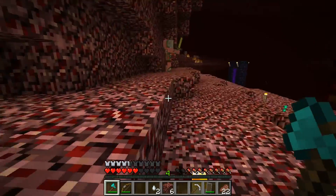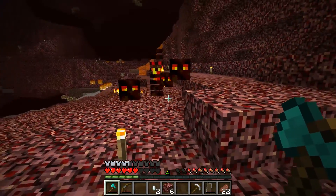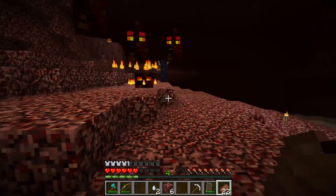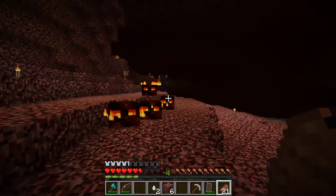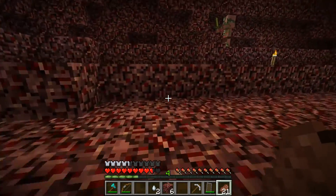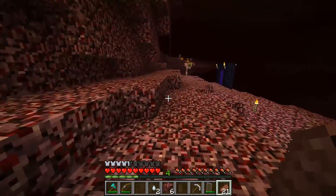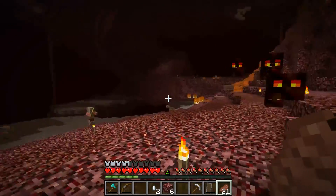His health points — the big guy's health points are his size squared, so four squared is sixteen, so he has sixteen hearts. These small guys, being size two, have two squared — four health points. And a tiny is only a one, because one squared is one.